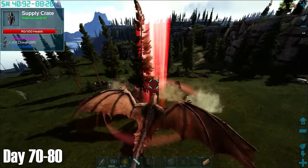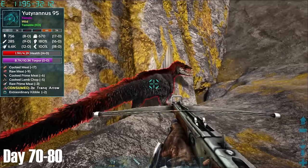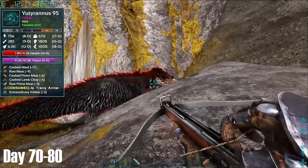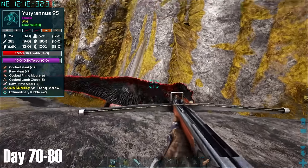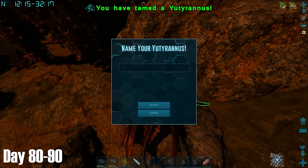After spending day and night searching for a Rex blueprint with no luck, I decided to take a short break and tame up this Yutyrannus, which I of course needed to buff the Rexes while in the boss fight. I then went back to checking red drops. I had originally been checking yellows also, but I'm pretty sure Rex blueprints only spawn in red drops, so after a while I only began checking these.